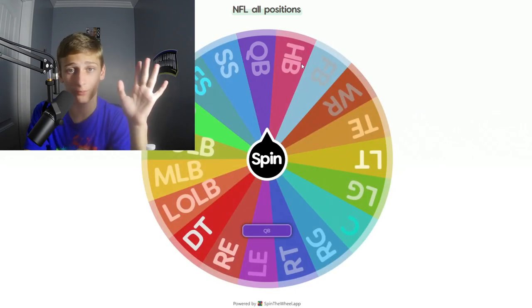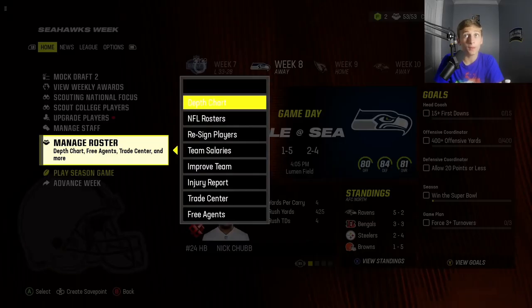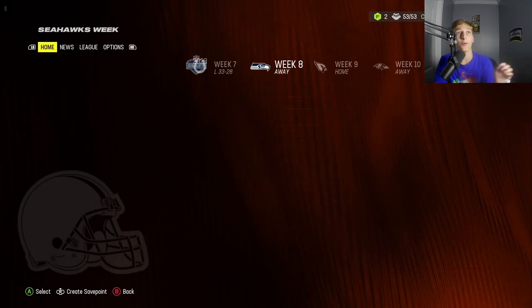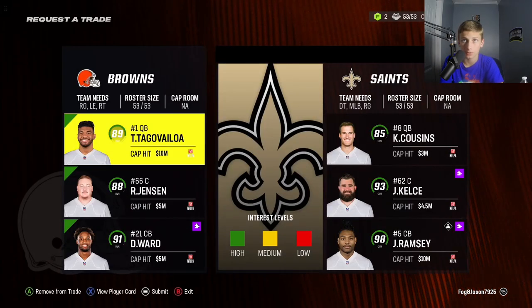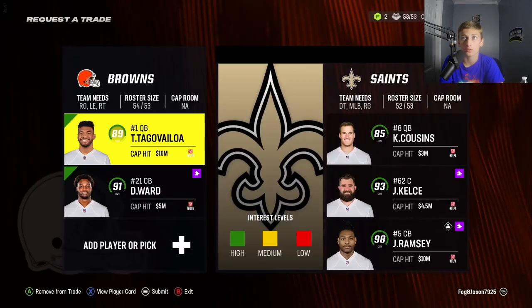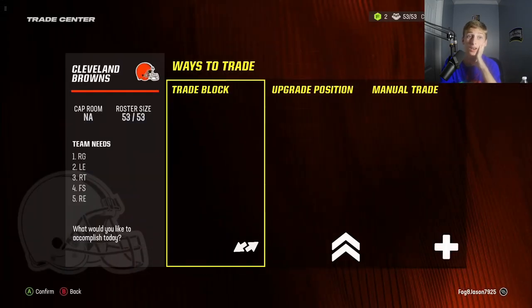We get quarterback. I actually kind of like this. I said I wanted to get rid of Tua, so now I have that opportunity. This better be the biggest trade of the video right here. We're gonna put our star quarterback Tua Tagovailoa on the trade block. Tua and Denzel Ward for Kirk Cousins, Jason Kelce, and Jalen Ramsey. That one took a while to get done — I probably spent 15 minutes just on that trade because I needed that trade and we got it done.